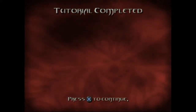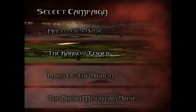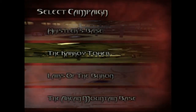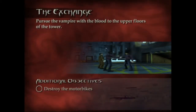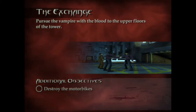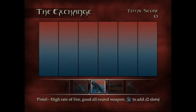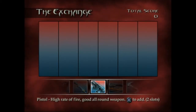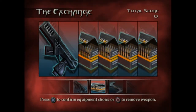A lot of the Marvel games you'll be seeing from me for a while are gonna be sequels. So that's basically how this game controls. Let's do Kharkov Tower, level 1. Pursue the vampire with the blood to the upper floors of the tower. Additional objective: destroy the motorbikes. Difficulty: human. We're gonna take our pistol — high rate of fire, good all-around weapon, takes two slots — and four things of pistol ammo, just in case. It's always good to have a ranged weapon on you.